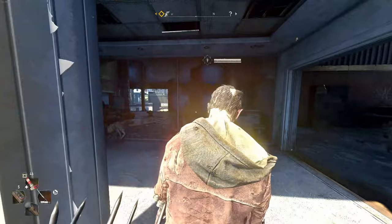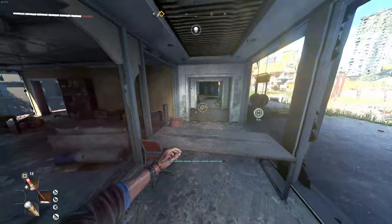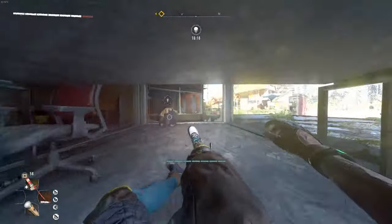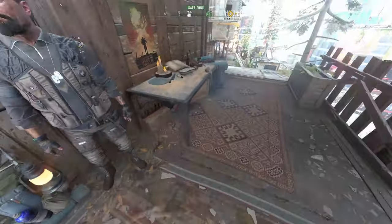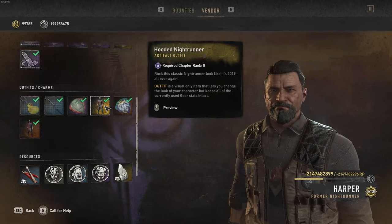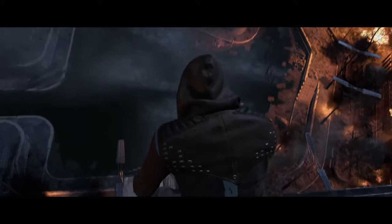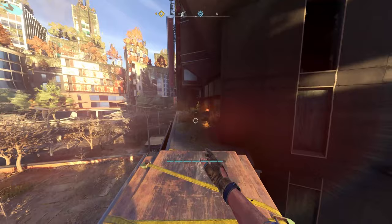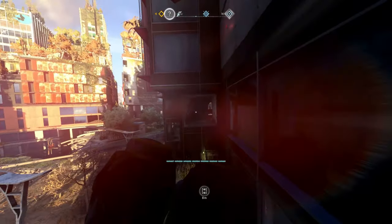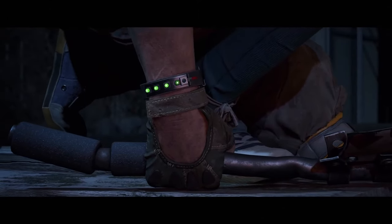At number 1 we have the best outfit in the game — the Hooded Night Runner outfit, also known as the E3 outfit. This is obtained from Harper, who you find at the Fisheye. To get it, you need to level up your vendor level by completing bounties for him and doing his elite missions. This outfit is just so clean and cool looking — it's minimalistic but a very classic and iconic design. This outfit has always been the face of Dying Light 2 and will always be a special outfit for many players, while for others it's a reminder of the game we were promised back in 2019.